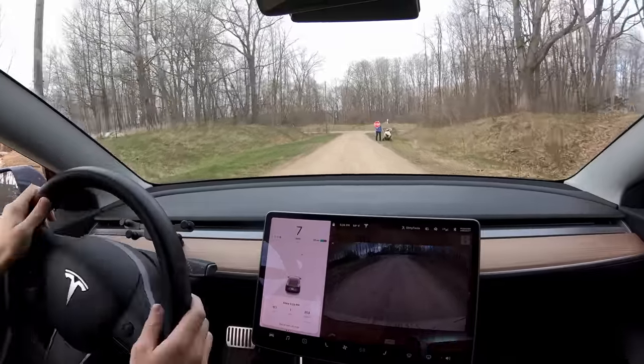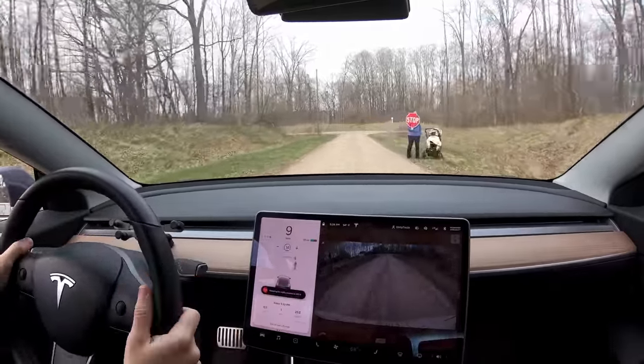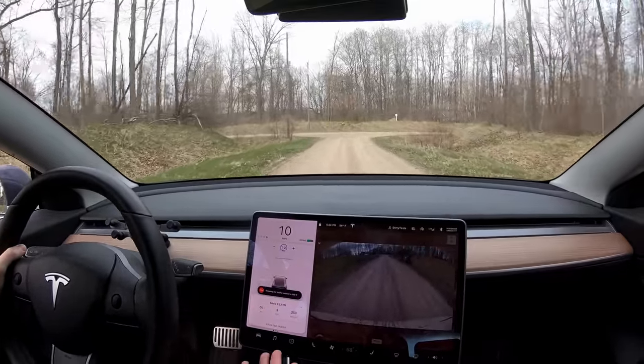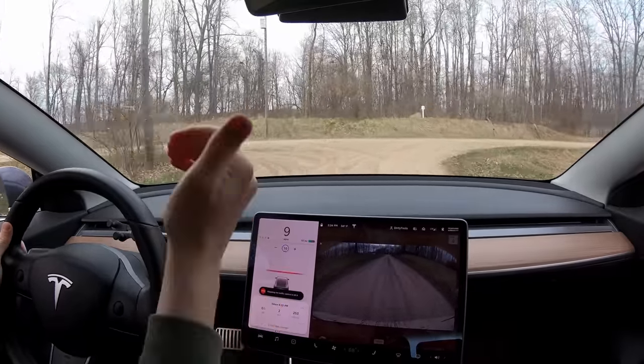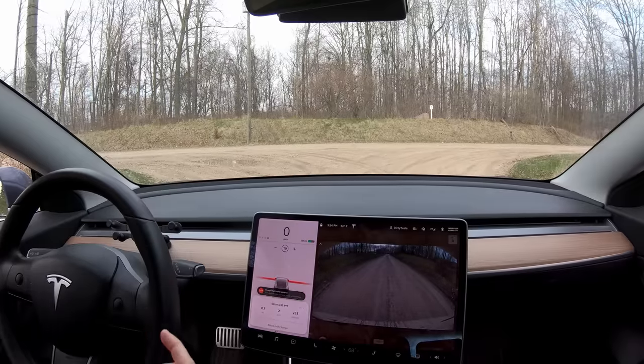Here we go — getting the assist from wife and baby — we're going to see if it will stop. It says 'stopping for traffic control device' but then goes right past the stop sign and stops at the intersection line. Really interesting — it's taking a visual picture of the stop sign, then looking for the intersection and stopping at the intersection.